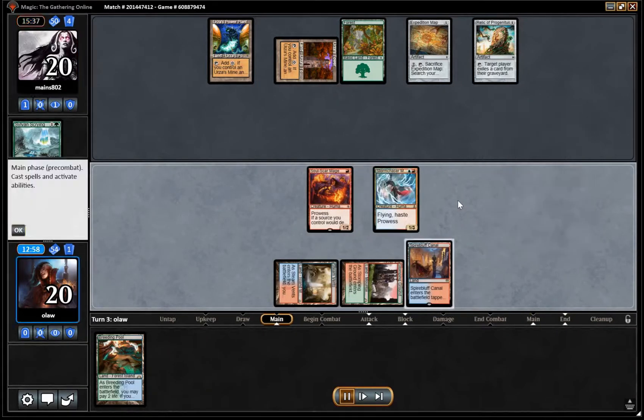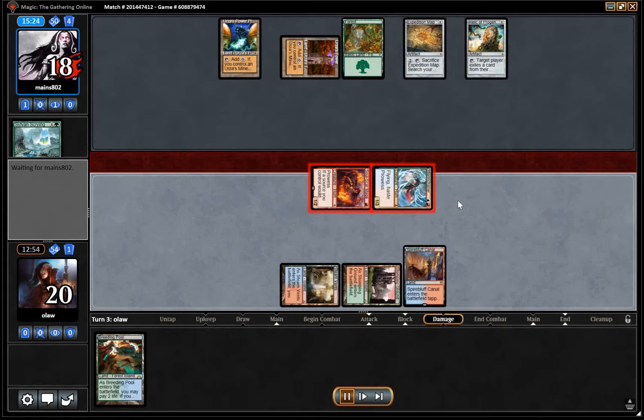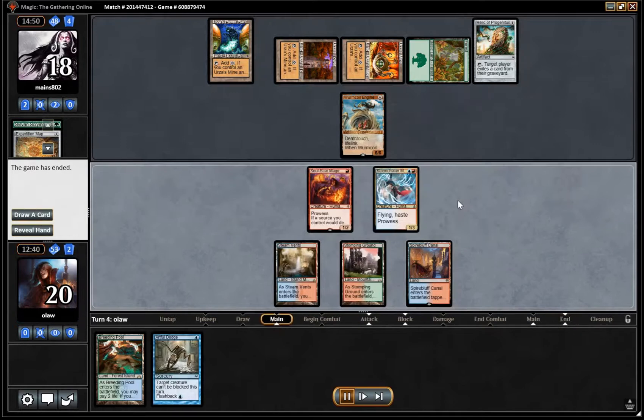As you can probably tell, this game is not going to go our way — mulling to three and having all those cards be lands is not a good start. We don't draw too badly in the end: we draw a SoulScar Mage and then a Storm Chaser. But our opponent is going to have Tron next turn and there's Worm Coil Engine, so unfortunately that wraps that one up. A bit of an anti-climax in game three as we mull to oblivion.